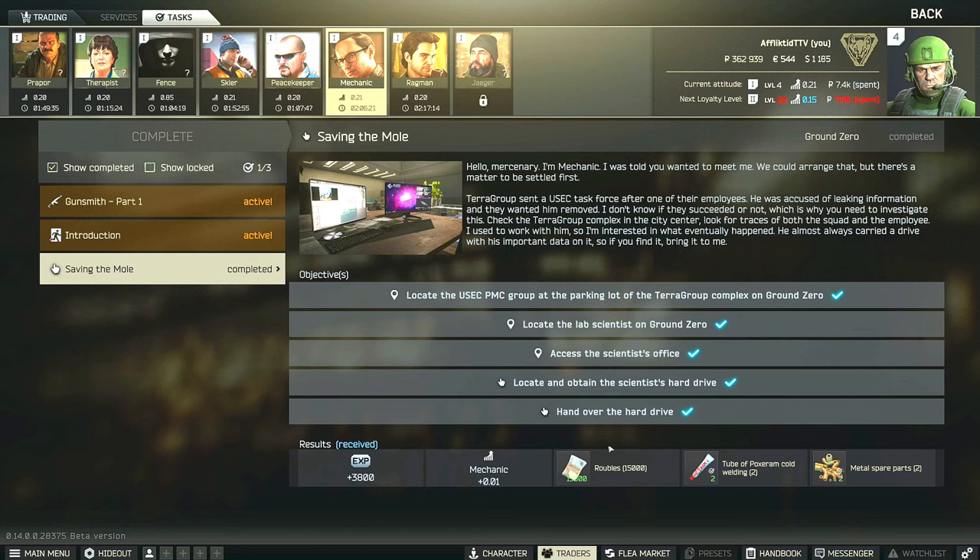Hey guys, this is a Mechanic task guide for Saving the Mole. This is a task for the new map Ground Zero, where you have to locate the USEC PMC group at the parking lot of the Terra Group complex, then locate the lab scientist, access the scientist's office, and finally locate and obtain the scientist's hard drive to survive and extract with it to hand it over to Mechanic.